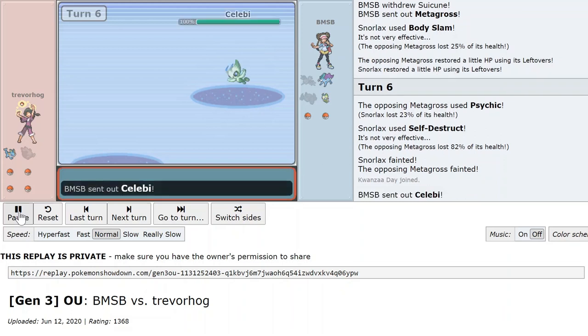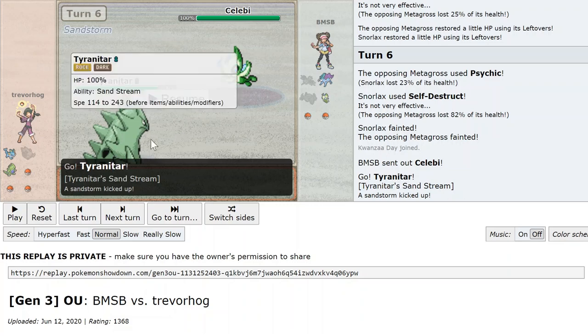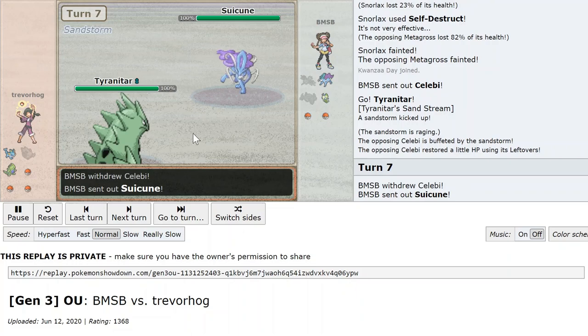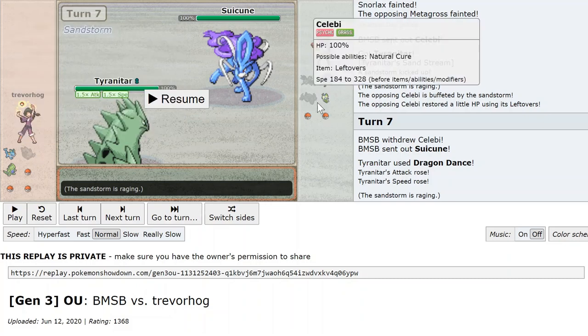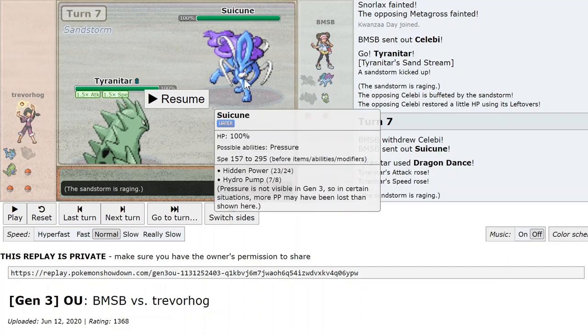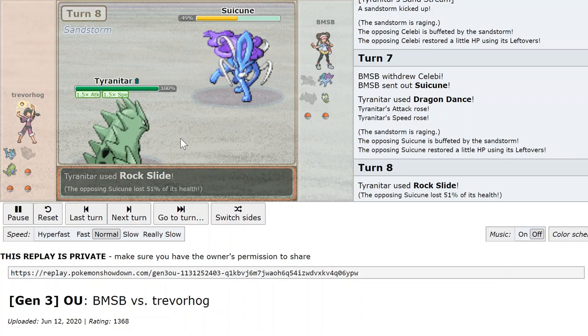The next thing I want to do is get Tyranitar in to set up Sand, and it helps to retain the chip on Suicune knowing that my Vaporeon might have to face it next. I see a Celebi come in to presumably take my Vaporeon, so I Dragon Dance on it. Snorlax lures and chips Metagross — in this case removing it entirely — so the opponent has no choice but to send Suicune in. He took the bait anyway and Tyranitar is basically removing Suicune here.